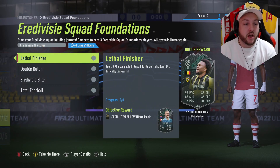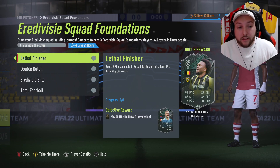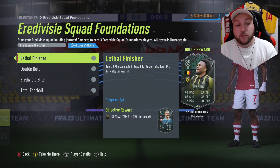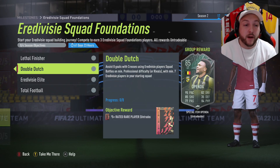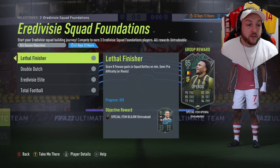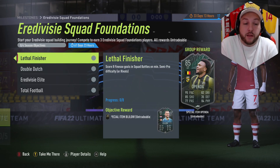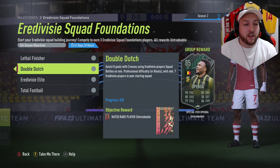The Elder Divisi Squad Foundations require you to finesse eight goals in Squad Battles on semi-pro difficulty or Rivals — pretty easy, you can do that in one game in Squad Battles. You don't need specific players, just finesse with any player. Once done, you unlock the goalkeeper.